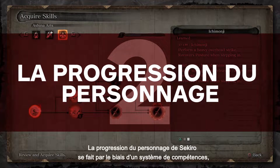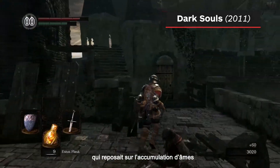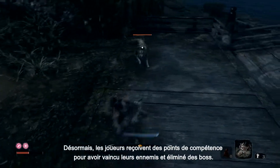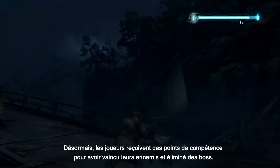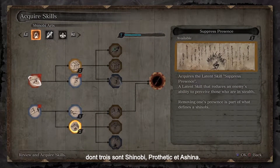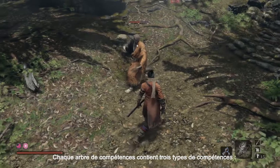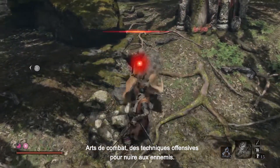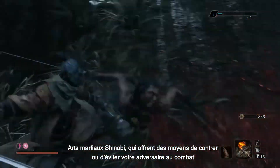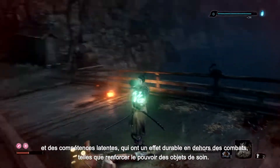Sekiro's character progression is done through a skill system, as opposed to Soulsborne's stat system, which relied on accumulating souls, or blood echoes, to raise stats individually. Players are awarded skill points for defeating enemies and bringing down bosses. Points can be attributed to multiple skill trees, three of which are Shinobi, Prosthetic, and Ashina. Each skill tree contains three types of skills: Combat Arts, which are offensive techniques to damage enemies; Shinobi Martial Arts, which offer ways to counter or evade your opponent in combat; and Latent Skills, which have an everlasting effect outside of battle, such as boosting the power of healing items.